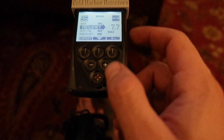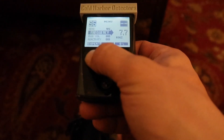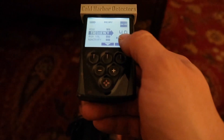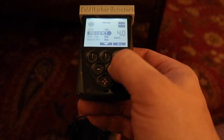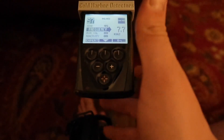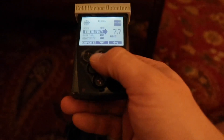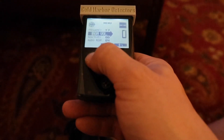Frequency is kind of a variable, but you want it as low as the ground allows. To get down to 4.0 you have to have almost perfect ground. Today I was using 7.7 — the ground was a little wet and that probably helped amplify those bullets just a little bit more. Iron volume is zero.